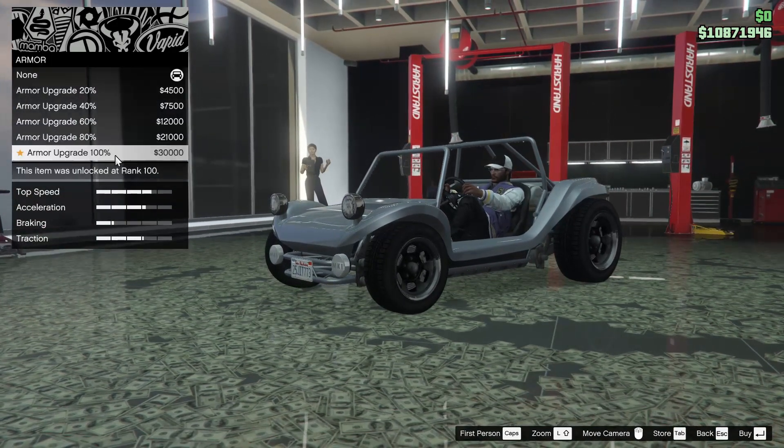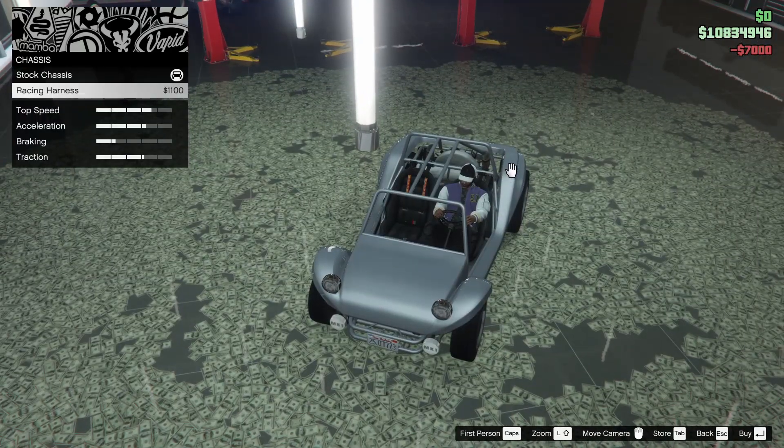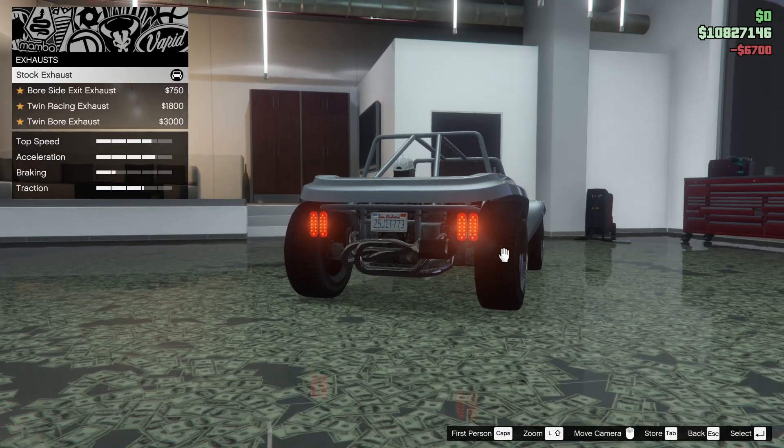Starting off with the armor, we're going all the way up on that. For the brakes, all the way up as well. For the chassis, you can do a racing harness — we'll do that, why not. That's a cool little detail you can add to the car. Engine all the way up of course.